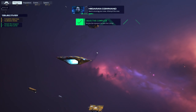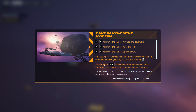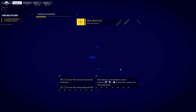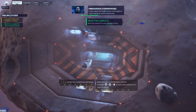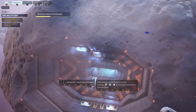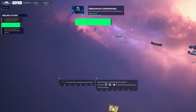Next is moving your view. Attempt this now. Move your view to closely view the nearby asteroid bay. Finally, adjust the height of your view to gain or reduce elevation in the mission area. Attempt to gain a close view of the allied carrier above.